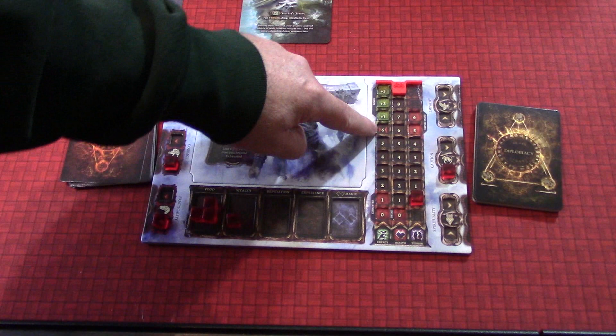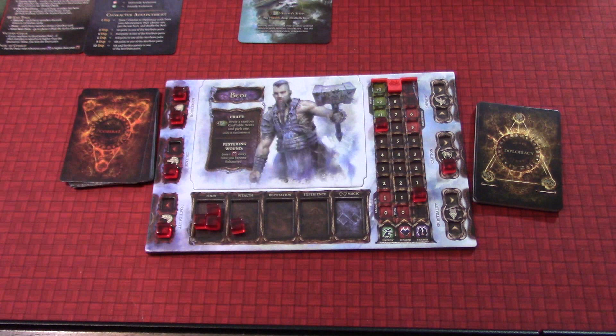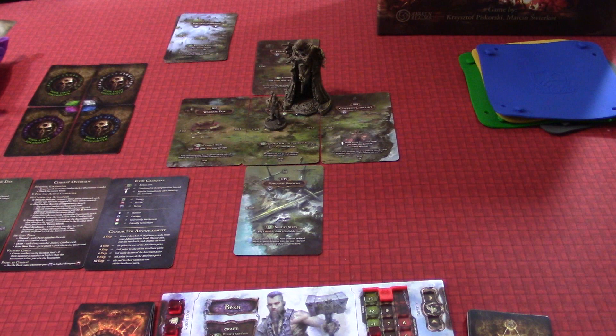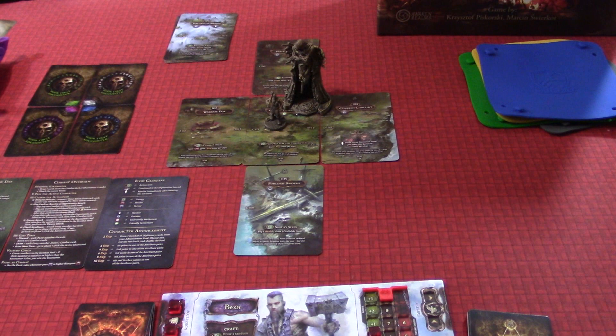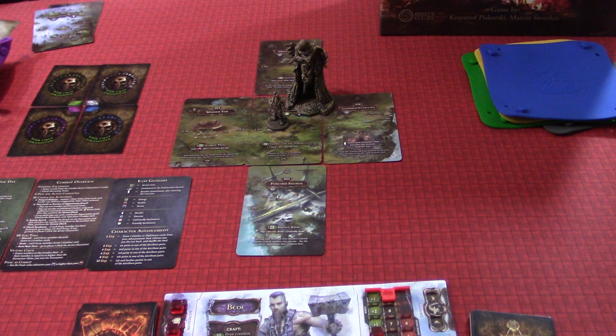You can see I have these things set up on the board. There are two more things that we set up: our energy level, which starts at six for him, and our terror level, which starts at zero. The tutorial is very, very scripted, so I'm basically covering things that I read in detail to get this set up. The other thing the tutorial asked us to do — I'm going to move these aside for now because I don't want to spoil anything. This will be spoiler-filled for the tutorial, but the tutorial does not spoil the main game — it's separate.